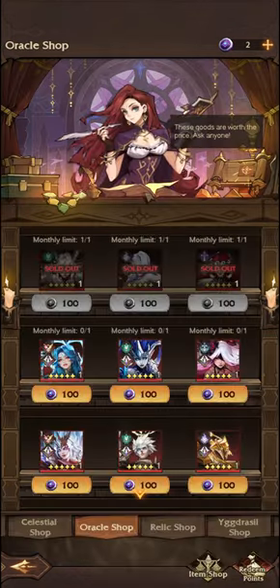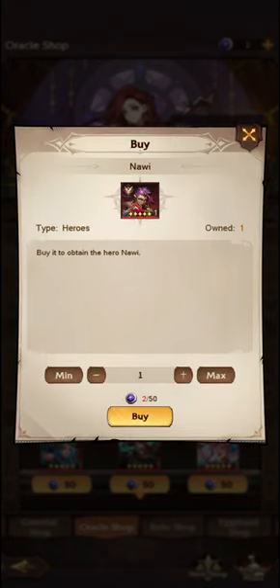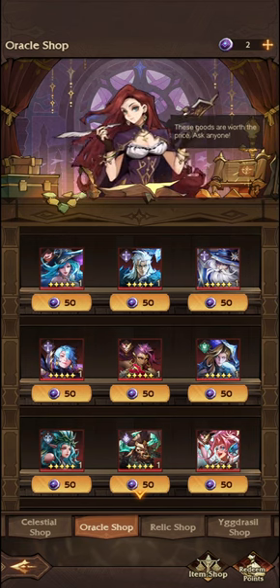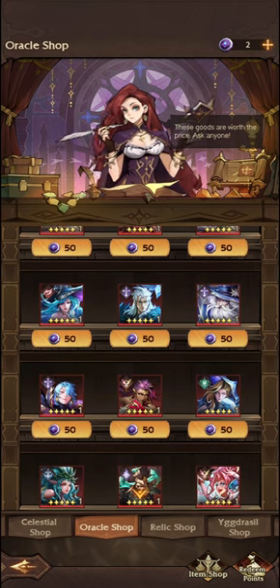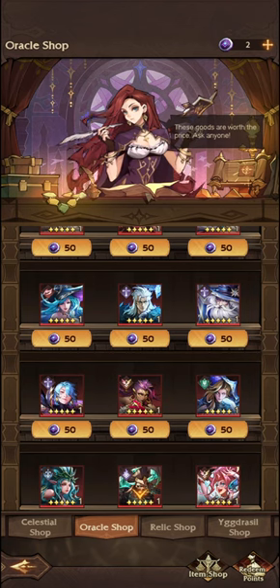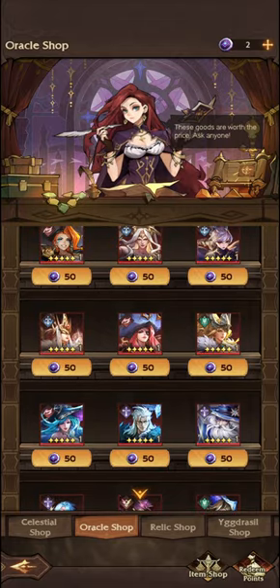If you go into the Oracle Shop, you can see — as I scroll down — here is Nauri. She's worth 50. I would suggest if you are early to mid-game, so between levels one through to about 80, to purchase Nauri with your first couple. Get her up to eight stars, and after that just let Nauri come to you naturally through summons and through other methods, through tickets potentially if you save up.